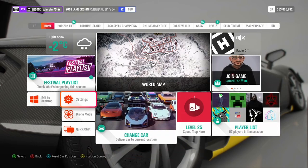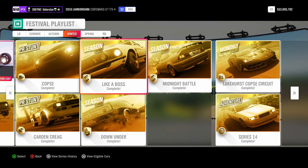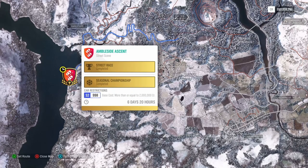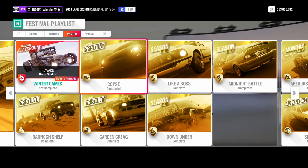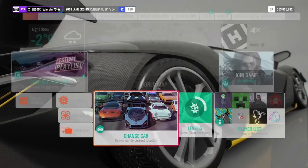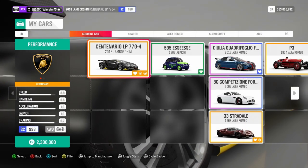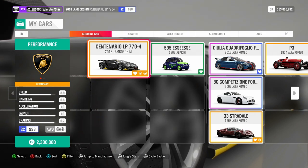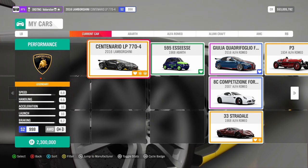For the 'Like a Boss' championship, the base cost needs to be more than or equal to two million credits and you need S2 998. You can just use the Forzathon car — the 2016 Centenario LP 774. Basically you can use this car three times across championships with one tune on it.